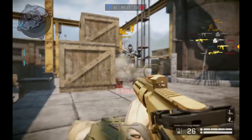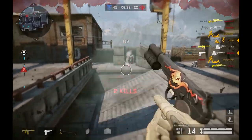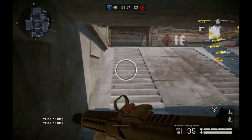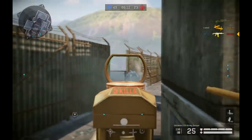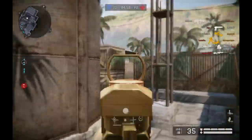Hello and welcome to this new video. Today I want to do a gun review for the CCR Honey Badger. The CCR Honey Badger got added with the last Anubis update and is a new random box weapon available in both a normal version and in a gold version. The reason why I am doing this video is many people asked me for a gun review for this gun.